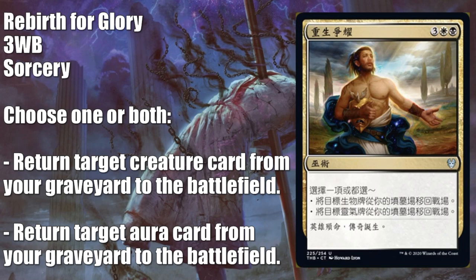Rebirth of Glory — this is a Chinese traditional language preview. For standard purposes, I don't think you want to play this over Bond Revival, which is going to cost you one less so you don't have to worry about the white. Even though you can't get the aura out of the graveyard, getting the creature is just good enough for the extra efficiency. In Limited, though, this is going to be a phenomenal card — you know there's going to be good auras in the set, so if you can pull a creature and aura out of your graveyard, that could be very strong. Even if you have no aura there and you're just taking a creature from the graveyard to the battlefield for five, that could be really big, especially if you milled yourself and got something big into your graveyard and could play it ahead of curve. Being an uncommon, it will show up quite a bit in Draft or Sealed. Commander players, you could pull Splinter Twin combo right out of your graveyard, or just pull out anything with Eldrazi Conscription.